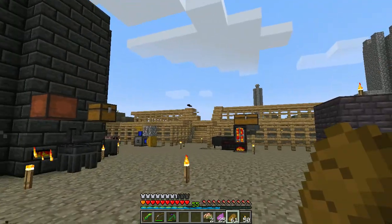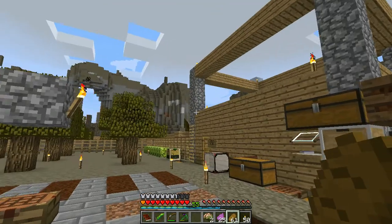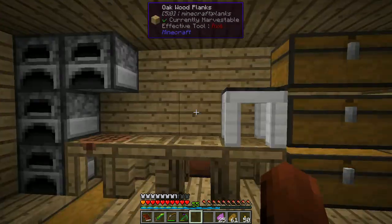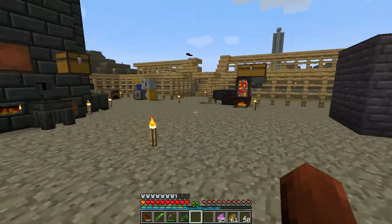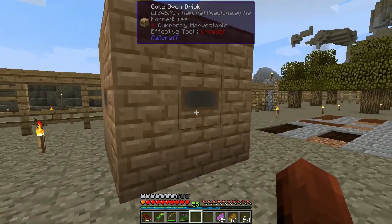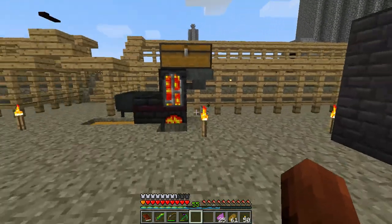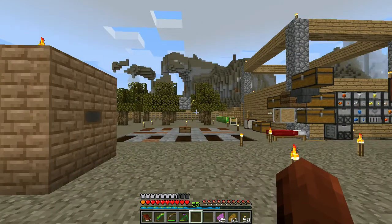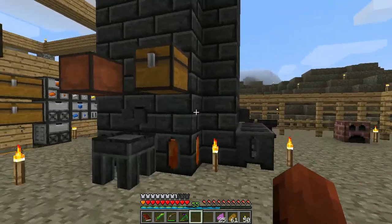I think our quest is to actually get the Rutile Ore. We have 18 zombie brains. At some point we'll probably end up making my tough mob farm - it's pretty awesome. It's not as effective as ones that Etho and others make because they use water to increase efficiency, however my mob farm is both spider and Enderman friendly so you can actually get spiders and Endermen in it too. It's just a design I came up with a while ago.